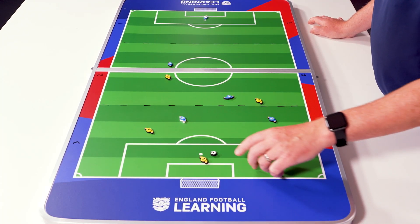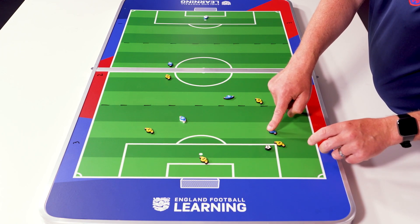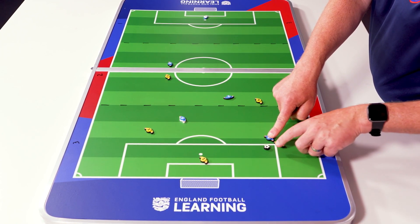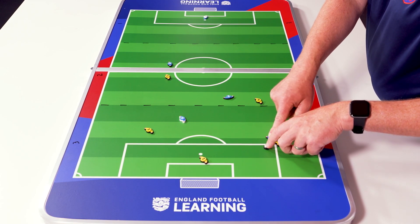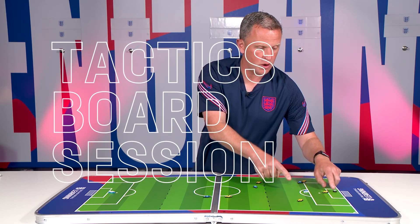The blue team are attacking. The ball went out to the number three and the number five won the ball back. They're in the attacking third of the pitch and then either went on to score or passed to the number four who then scored.